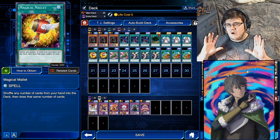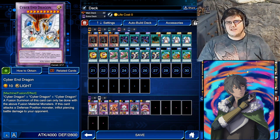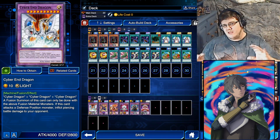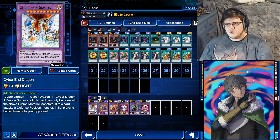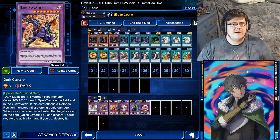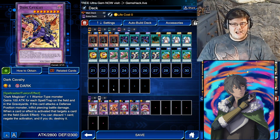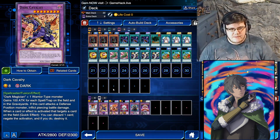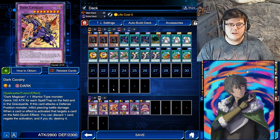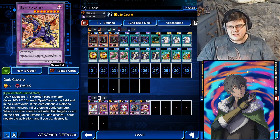For the Fusion toolbox, we have one Cyber End Dragon — it does piercing, 4,000 damage — so you can lock up their board, summon a 4K beater, and try to swing for game. It doesn't offer much protection from Backrow, but it gives you lethal if they have nothing to worry about. One Dark Cavalry gives you protection because you can discard a card from your hand to negate targeting. He also gains attack for every spell or trap in the graveyard, so every time you use one of your spells he gets bigger and he has piercing — so if you don't get your Ojama King and they try to protect themselves, you can attack over it.